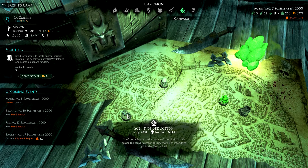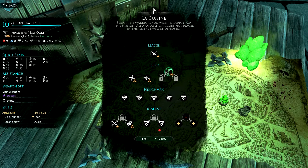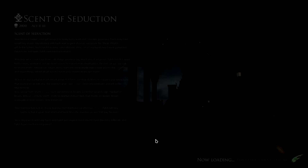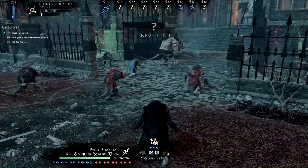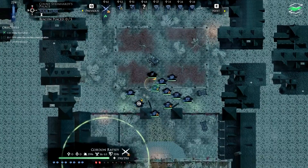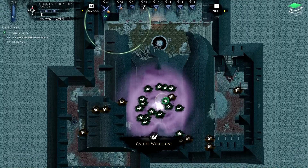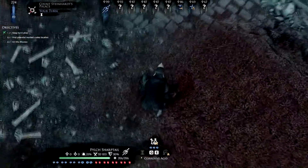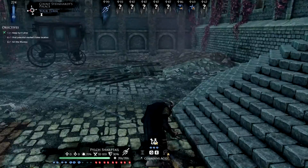We're back in Mordheim for the campaign mission Act 2-3. I bring out our best players — they are all at level 10. Looking at the description, there's not much information about what we need to do. For sure Filch needs to be alive. We need to find potential marked crate locations and kill Aluris. It seems like everything is going to happen in this area, at least in the beginning. It's the first time I'm trying this mission and I'm very curious how it's going to be.